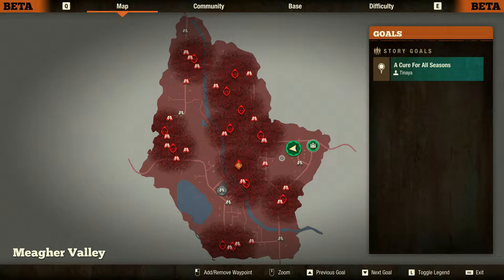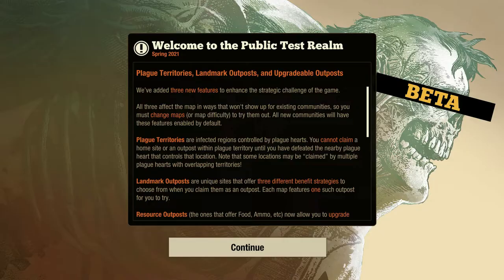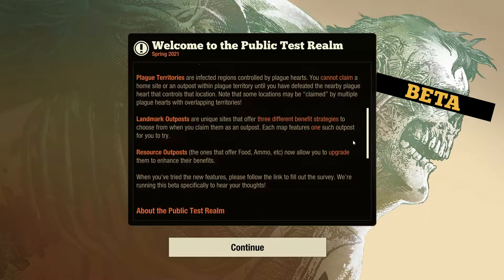You can't claim anything in that area until you've dealt with the plague heart. It seems this beta is really pushing people toward progression and getting rid of plague hearts. Landmark outposts are unique sites that offer three different benefit strategies to choose from when you claim them. Each map features one such outpost. I'm assuming you pick what you want it to be once you claim it — not sure if you can change it, but we'll figure that out as we go.